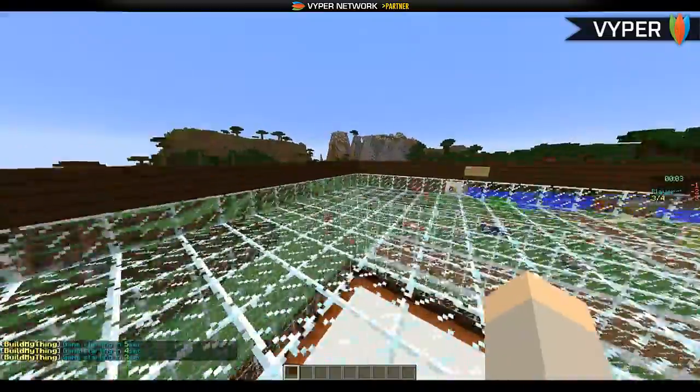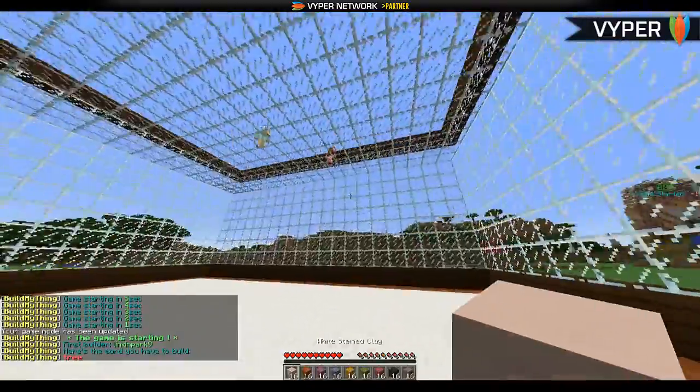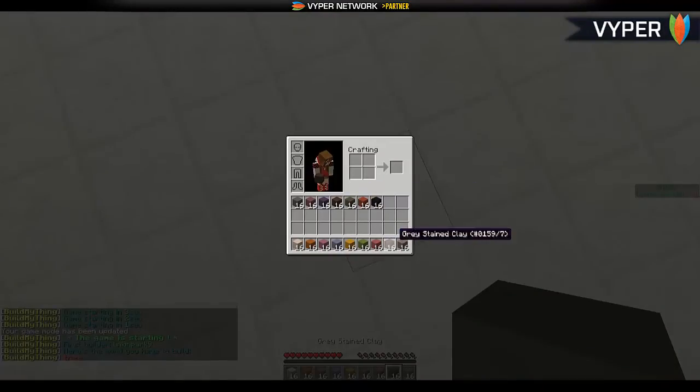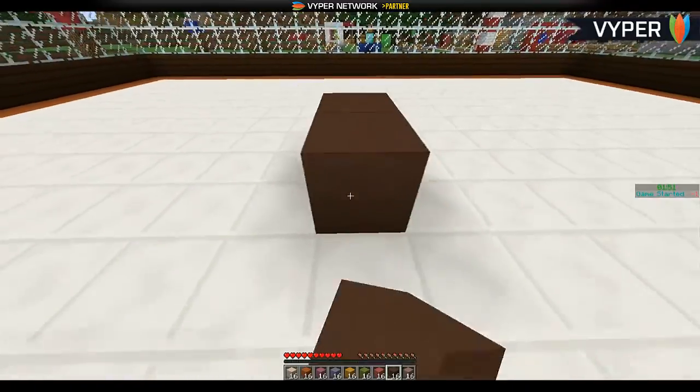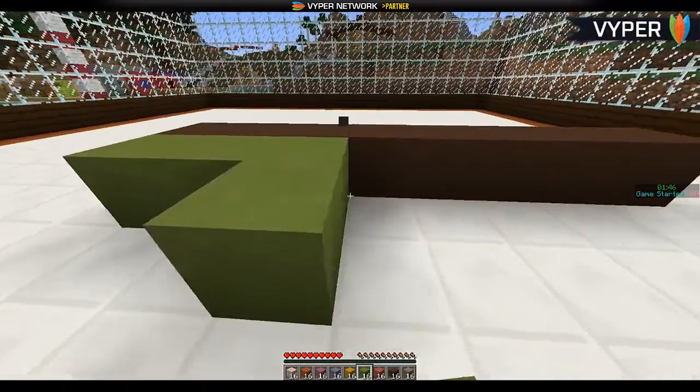The game is starting in 5 seconds — it will choose one player at random to start building. So we have to build a tree, which is quite easy. I'm going to draw a 2D tree using some brown blocks — they'll probably get it instantly.